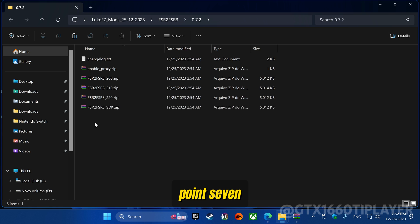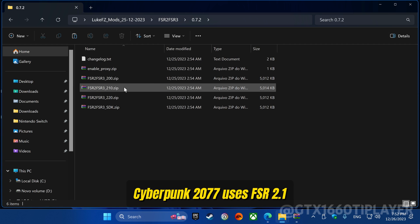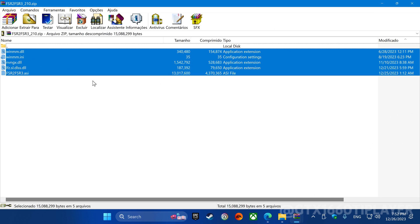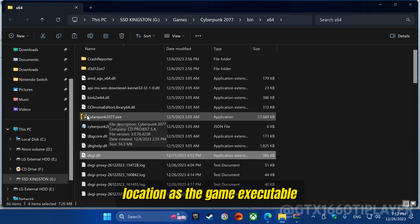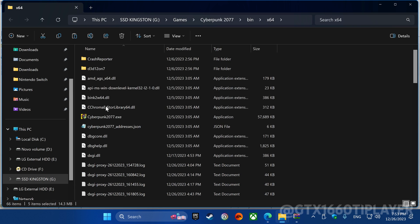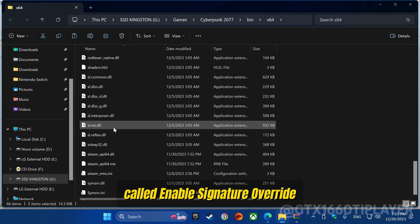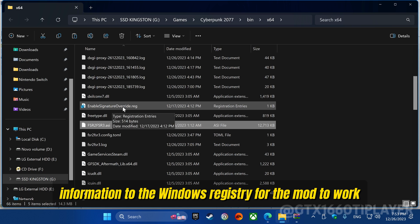Now let's install version 0.7.2 of the mod. Each file corresponds to a certain version of FSR — Cyberpunk 2077 uses FSR 2.1. Extract the content to the same location as the game executable. Then locate the file we unzipped at the beginning of the video called Enable Signature Override. Click on it and add the necessary information to the Windows registry for the mod to work.